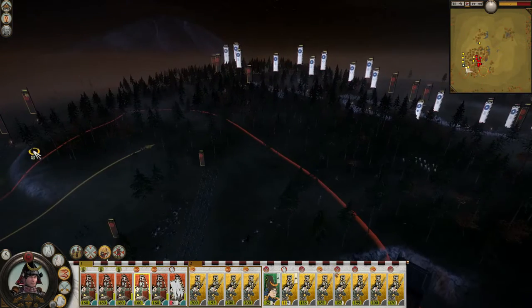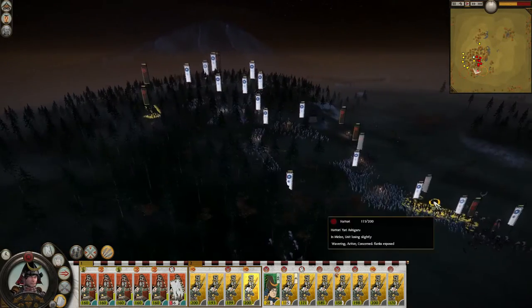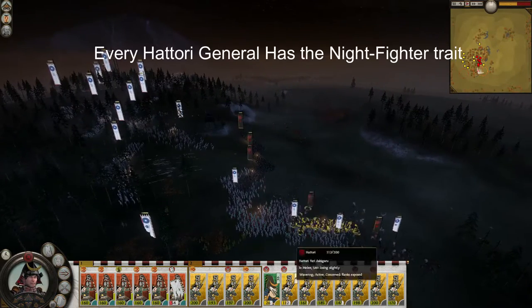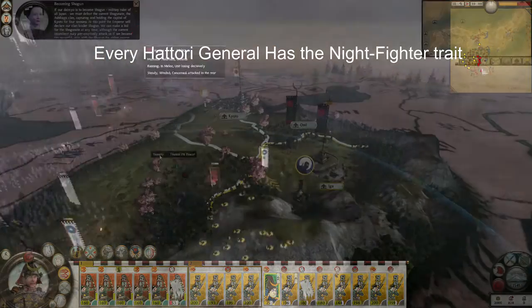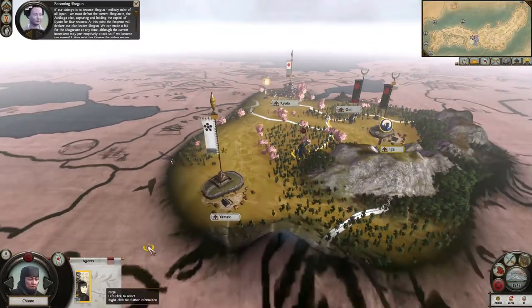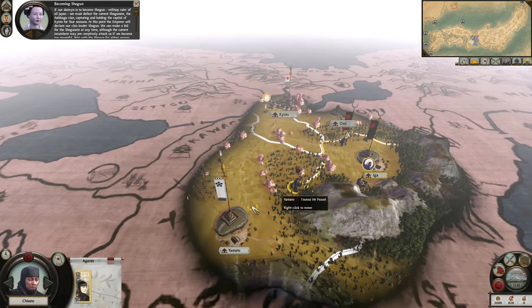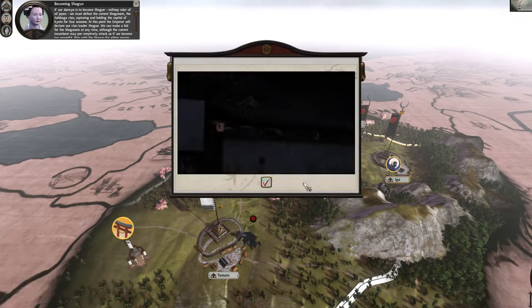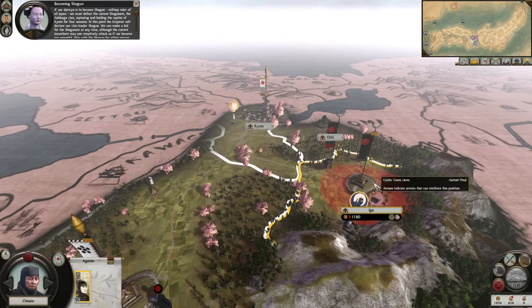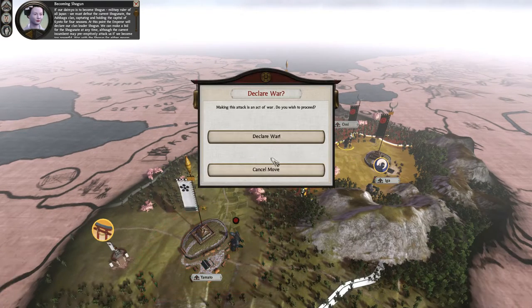Hattori variants of units are more expensive to train and maintain, and when combined with their central starting position leaving them prone to being embroiled in multi-front wars, as well as their limited early trade opportunities due to being landlocked, this disadvantage can leave them in a dire situation for much of the early game. Securing central Japan is difficult not only due to the amount of approaches that need to be covered, but also because the nearby Iko-Iki provinces are difficult to conquer and hold.